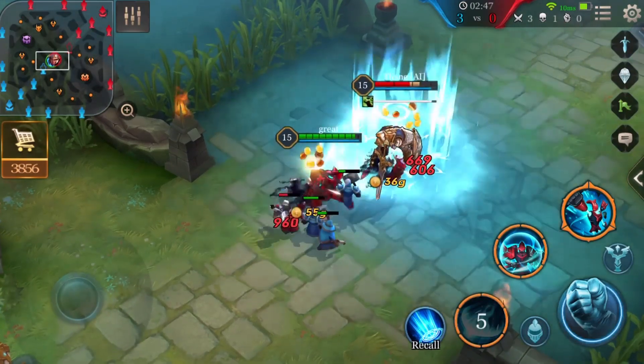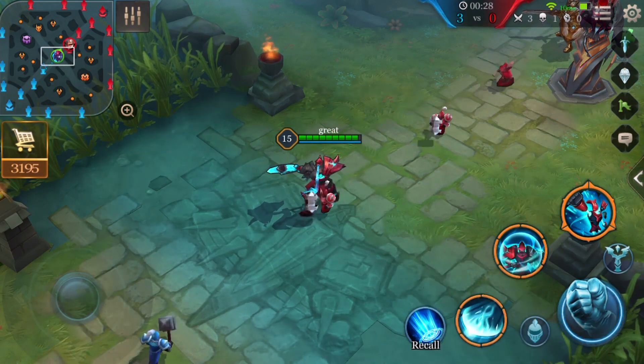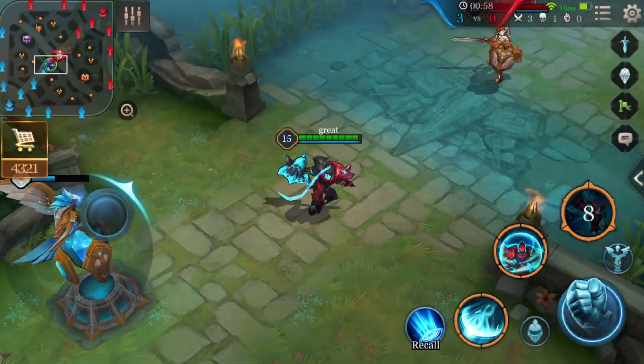The second phase of Rend is contingent on successfully hitting an enemy hero. If you use Rend to first hit a minion or a monster, there will be no knock-up.